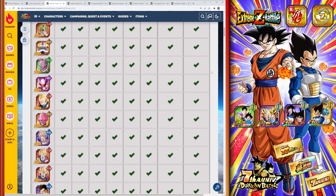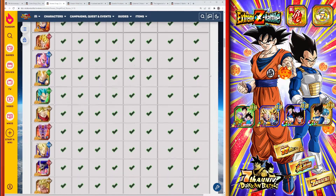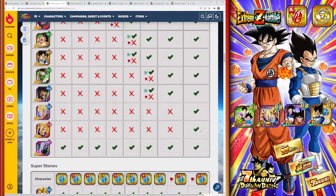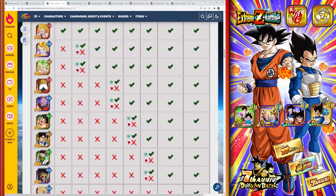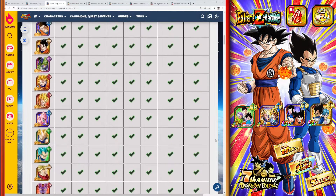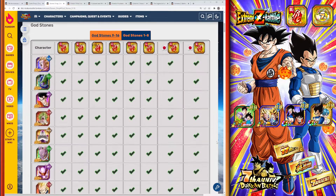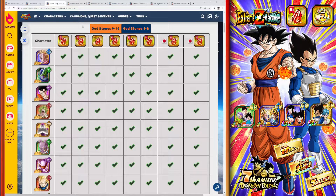Another consumable is the red god dragonstone. A lot of people may already have these units, but it's a free unit regardless. And if you have them all, it's at least a free Elder Kai. Don't let that dragonstone go to waste — it'll just collect dust if you ignore it.